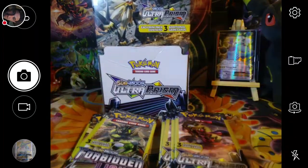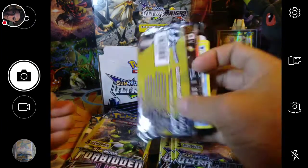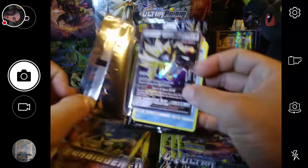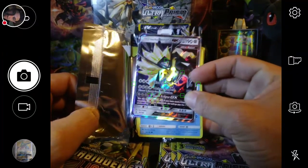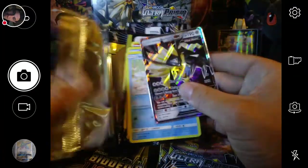I bought this box with 20 packs in it and did not realize there were two packs stuck in the side of the box, in between the little folding edge here. So I was like, it's not going to be even, let me go ahead and open two packs. I opened two packs of Ultra Prism and we got the Dusk Mane Necrozma out of one of them — I always get it mixed up.